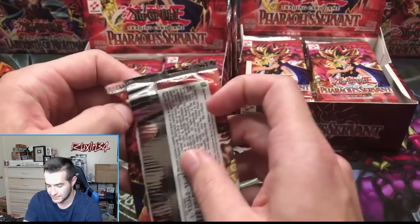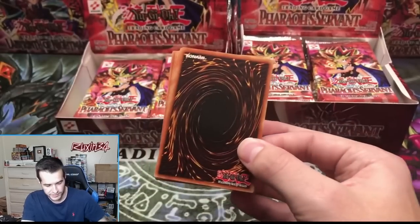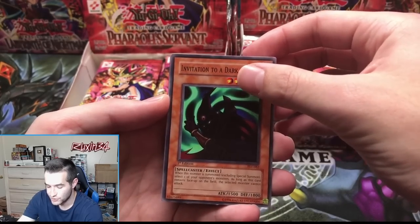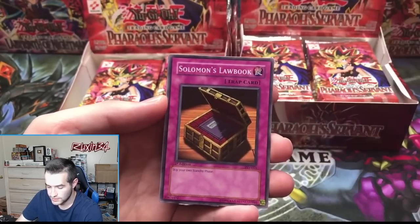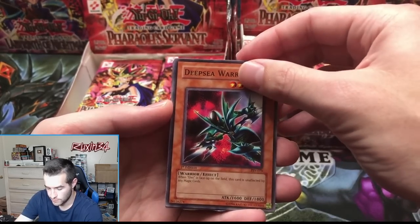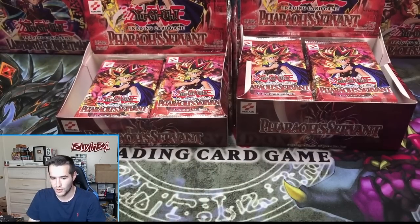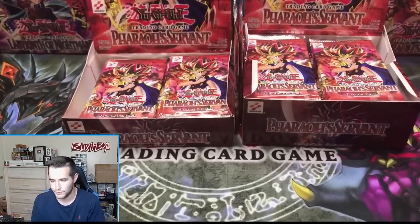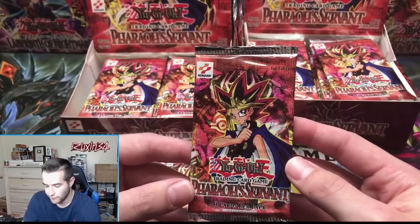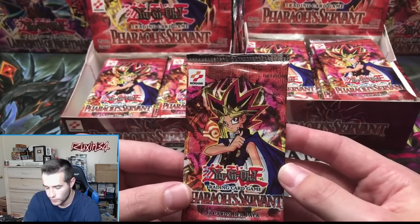On to the hobby pack — can we get a foil? So far no foils yet. We have Invitation to a Dark Sleep, Mystic Probe, Solomon's Lawbook, Deep Sea Warrior, and a Red Moon Baby. We are starting off slow in terms of pulling foils. Lab of the Nightmare comes in 36 — every pack from Magic Ruler through Dark Crisis. Dark Crisis comes in 24 and 36.